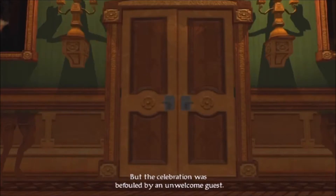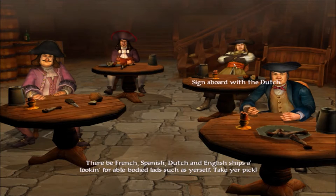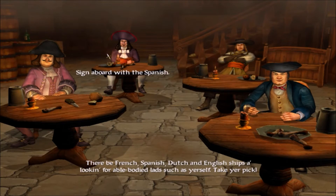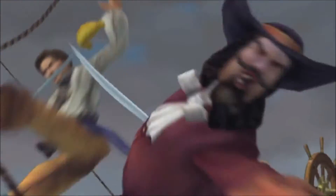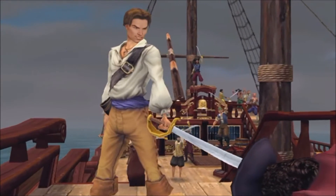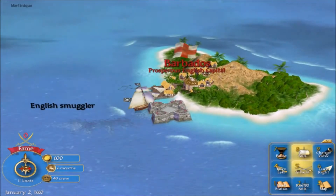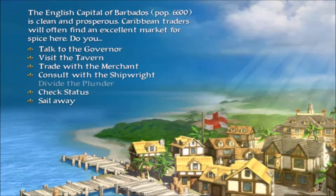Starting out, you're a little kid and your family gets jumped by some corrupt nobles. Then you fast forward and you're a full-grown man joining either the Spanish, Dutch, English, or French ship to the New World. It's your choice who you wish to join. Your ship mutinies, and you do what you want, 'cause a pirate is free! You are a pirate captain! Something I was not expecting at all from Pirates was that you technically do whatever you want right after the story's cutscenes are done.